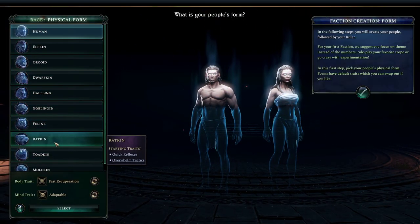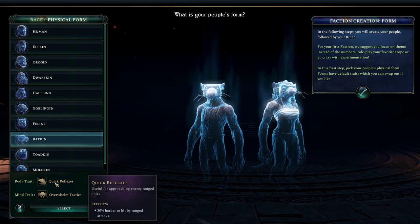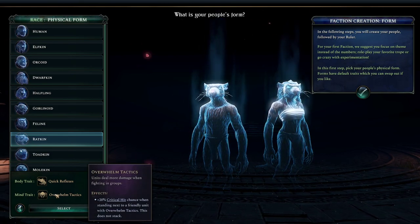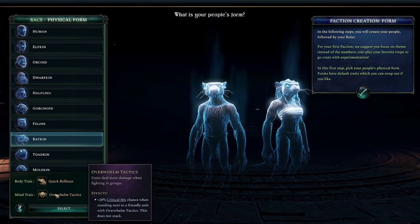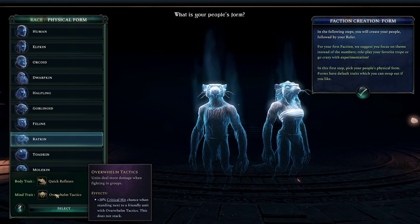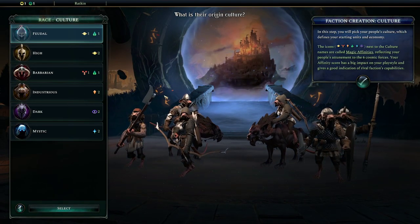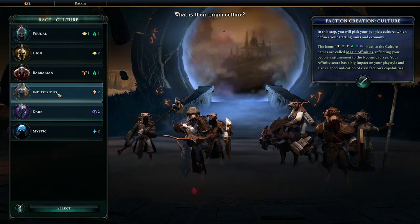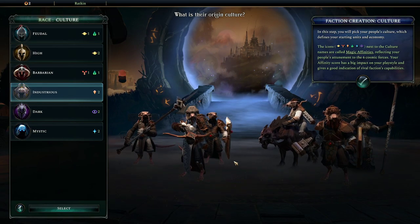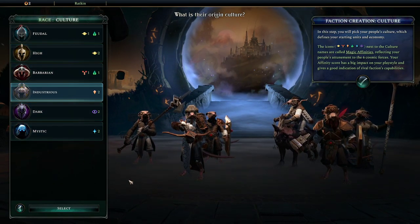On this round, mana resource nodes and pickups are abundant. You cannot live in the underground — it's much smaller and no threat — so throne cities can be placed there. There are ancient ruins of ancient elven court to be found on this round; they can be rebuilt to found new cities. We are of course going to create a new faction, and I've decided we're going to be the rat people. This gives us 30% harder to hit by ranged attacks and a plus 20 critical hit chance when standing next to a friendly unit with overwhelm tactics.